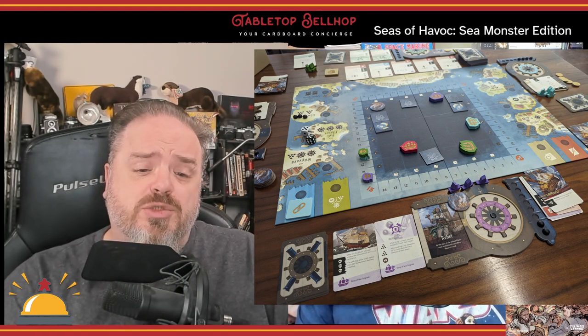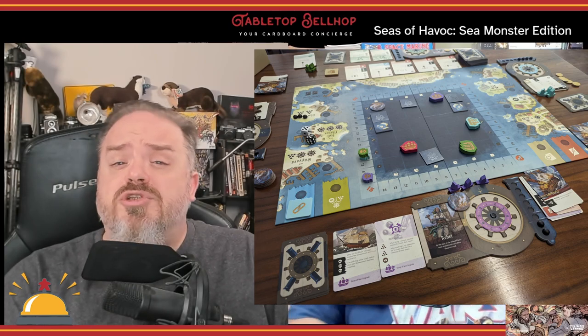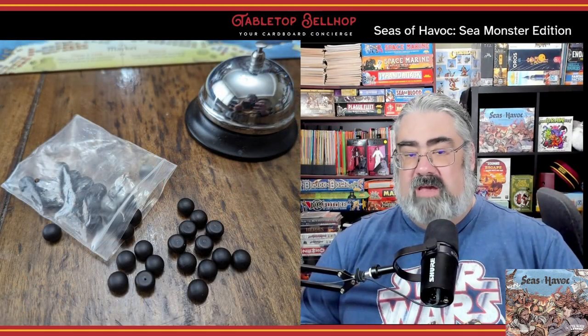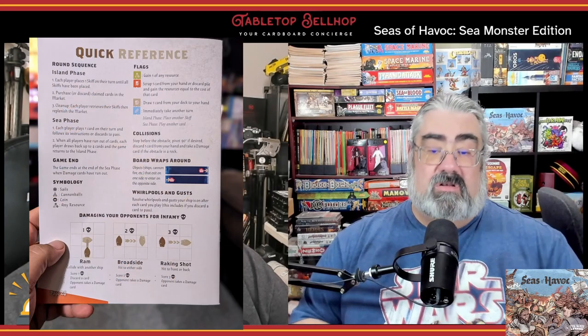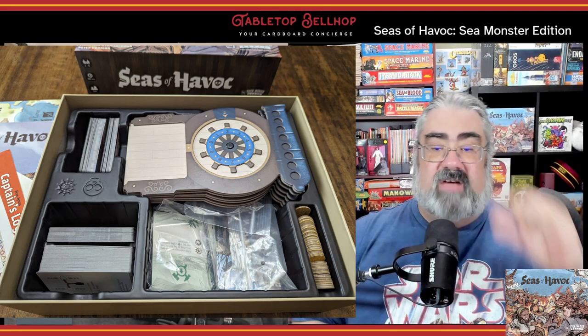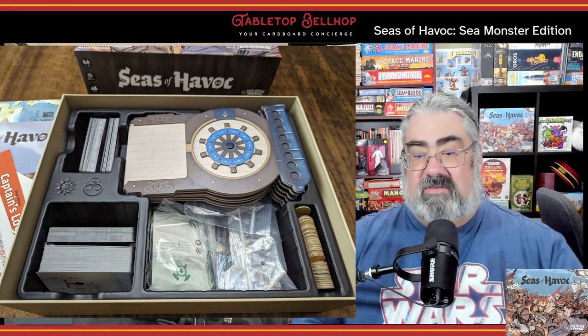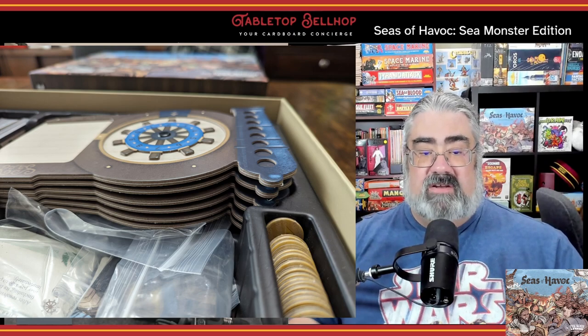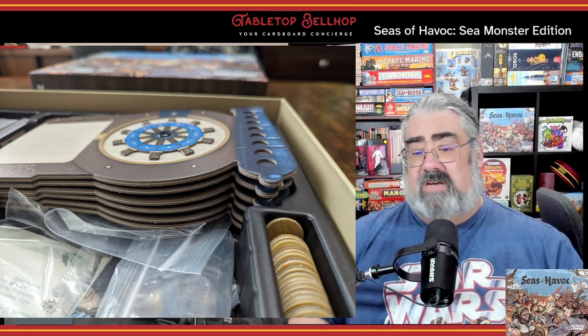We have the Sea Monster edition, which has everything in the retail edition, but also two new captains and three sets of sea monsters that can be added to your game. The component quality here is really good. I love the small plastic cannonballs and the fact they're not actually round, so they don't roll away — though they do bounce. The card quality is good, the rulebook is very clear, and the iconography on the cards and boards is excellent. The only complaint is that the box insert obviously never had a full set of components in front of them, because they didn't account for the plastic grommet that holds the player boards together, so they don't actually fit into the insert.